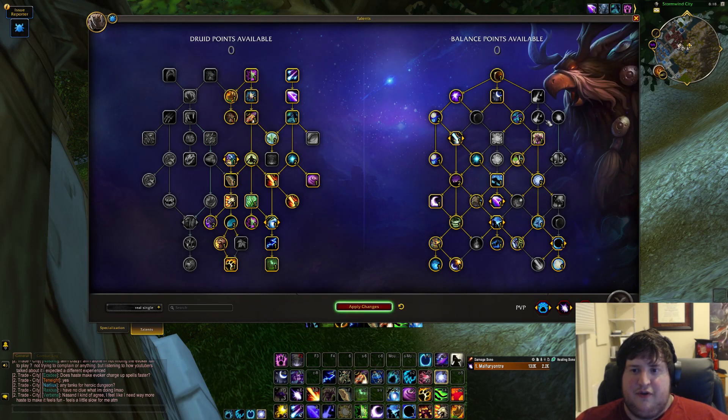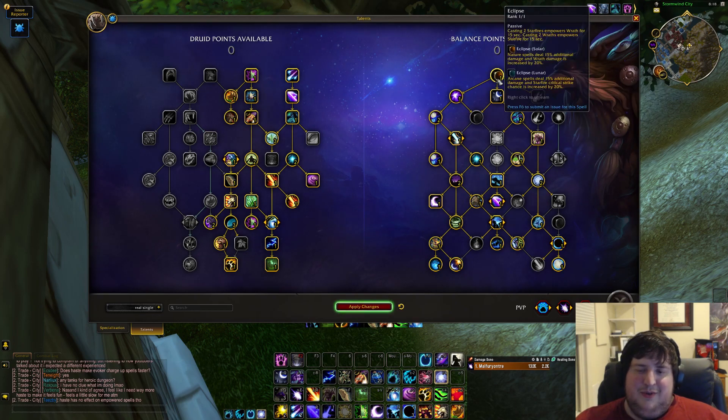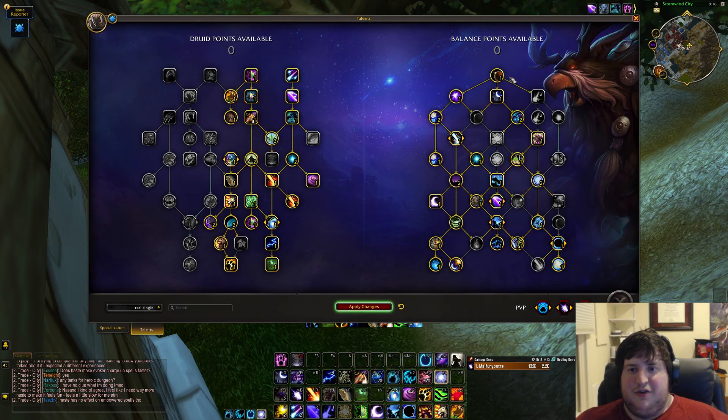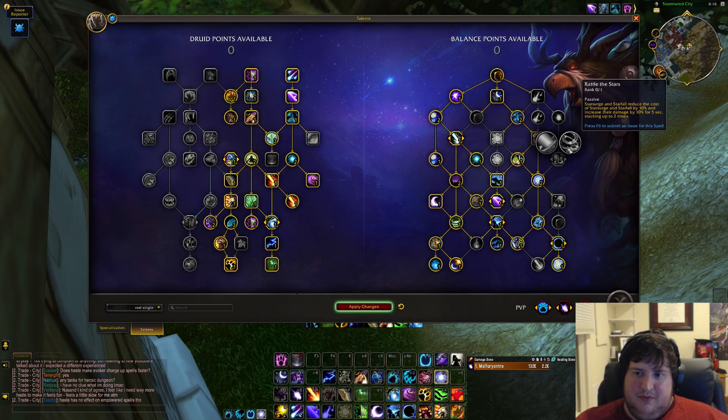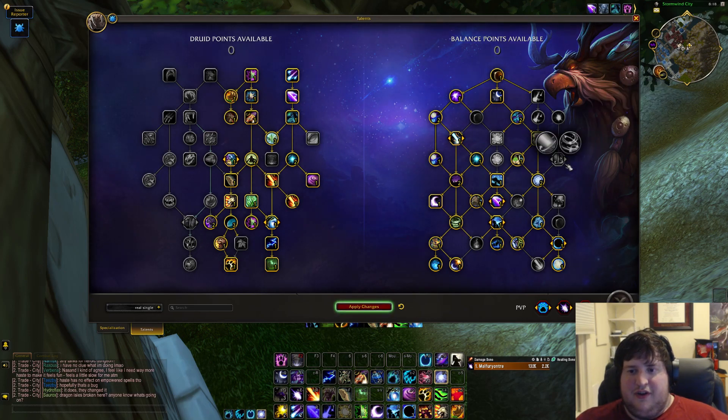For that one remaining point, in reality most of the time it'll be Starfall, but you could pick between your kick, one point of Umbral Intensity (which I wouldn't recommend), or Balance of All Things — most likely Balance of All Things for your single target build. That's the pure single target, Starfall-not-talented build. But in raid, most of the time there are going to be adds, and as soon as there are any adds you definitely want to take Starfall — Rattle the Stars is really powerful and even gives a lot of single target damage with that huge astral power reduction.